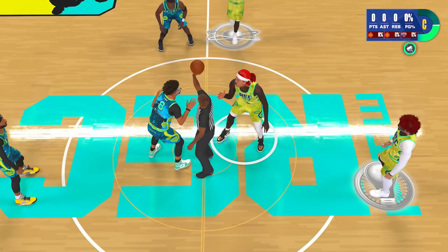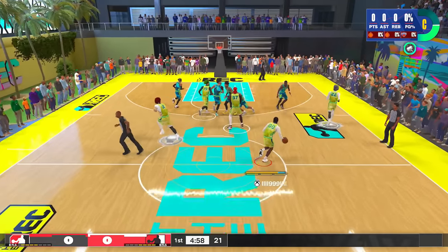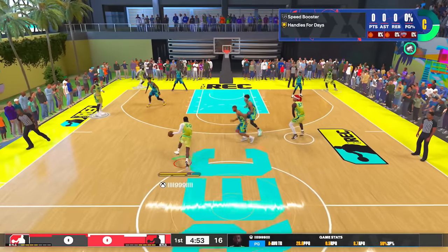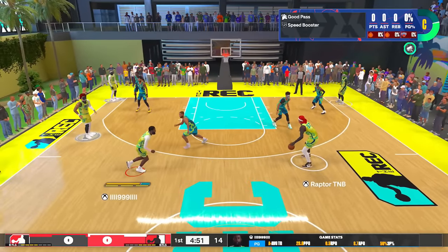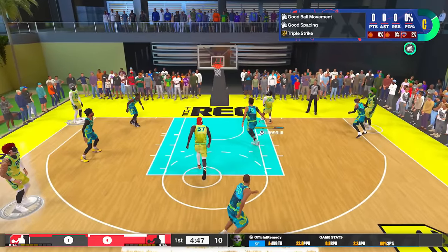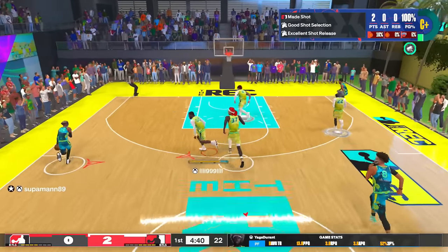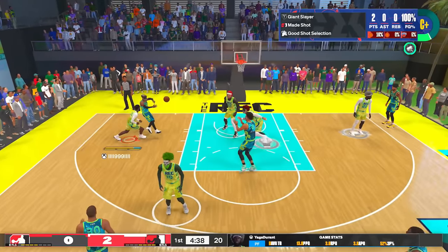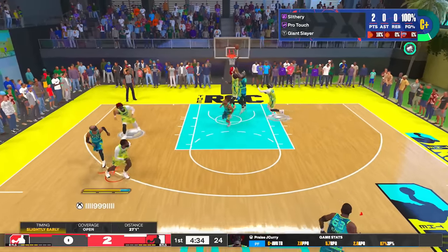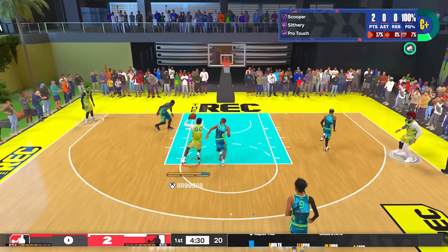Finesse finishing was said to get a huge upgrade in 2K24, so that's really what we're testing along with Hall of Fame whistle. Your euro steps, spin layups, acrobats — everything like that is supposed to be much better on this game. I grinded out this build so we can see the max potential. First play of the game I get a scooper layup, and scooper layups are insanely good on 2K24 — if you don't know how to activate that, go into the controls and figure it out.